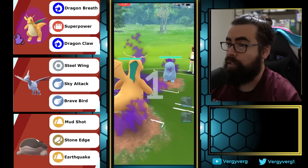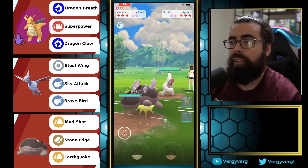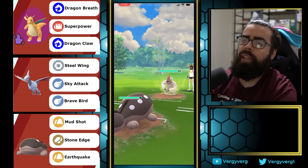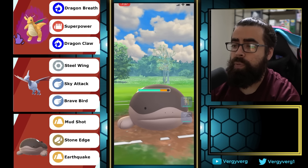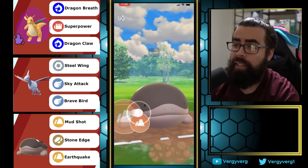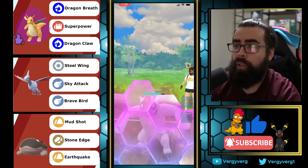Quagsire in the front next. Going fast into the Vigoroth. Clodsire is tough obviously — they have access to Stone Edge, which is super effective against Dragonite — but they can bait us with Aqua Tails, which is tough.